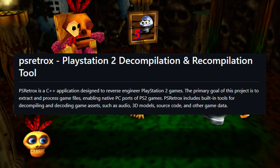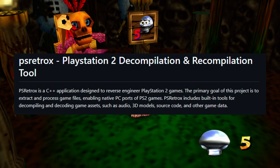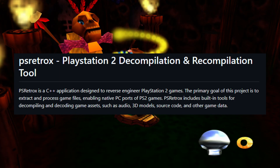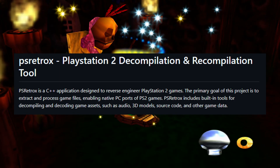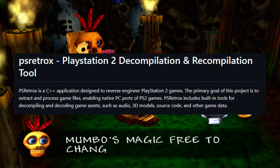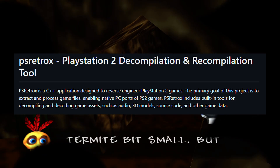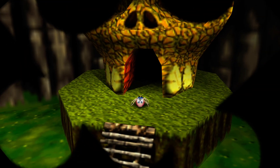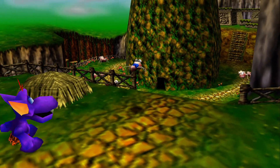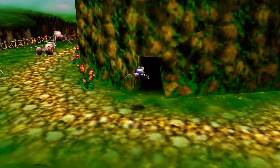This is a project called PS Retro X — an application designed to reverse engineer PS2 games. If you know how a recompilation works, you kind of get the overall goal. PS Retro X also includes built-in tools for decompiling and decoding game assets, such as audio, 3D models, source code, and other game data. Essentially, this is one big project focused on creating tools that are going to make stuff like this a lot more efficient, faster, and easier to do.